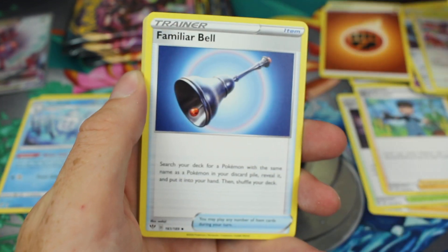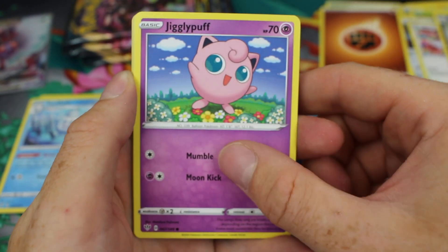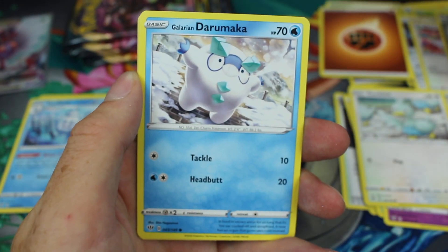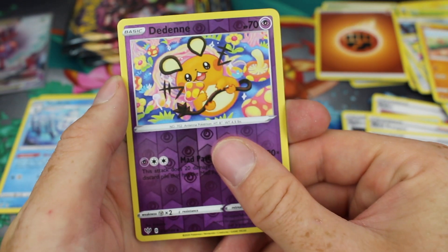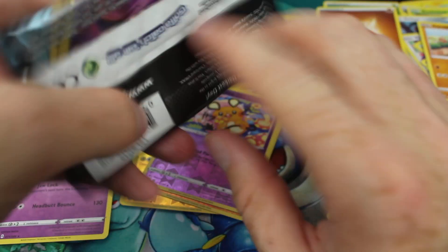Pack four now. We've got Ground Energy, Eneridos, Familiar Bell, Rose Tower, Jigglypuff — which is a psychic type — Ducklett, Karrablast, Galarian Darumaka, Litleo, Dedenne Reverse, and the rare is a Granbull regular rare. Four packs left and I'm hoping the camera battery will last.